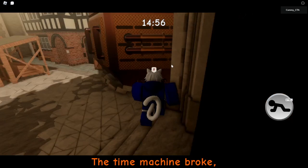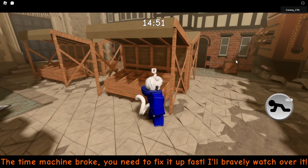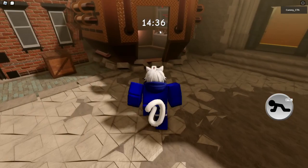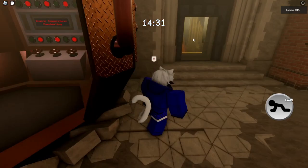Okay, so I know how to do this. The time machine broke — you need to fix it up fast. Finley sometimes pops out near that crate, and there's a book here. To whoever reads this, this manual is how to handle the time machine. As long as the book's pages aren't scattered, all you need to do is follow the steps on the next few pages. Valve number one needs to be facing left.